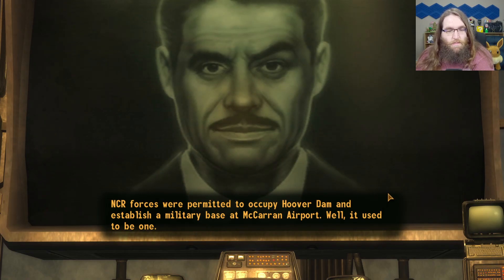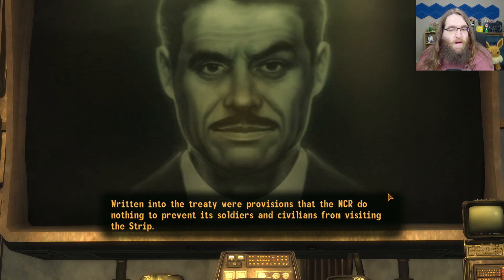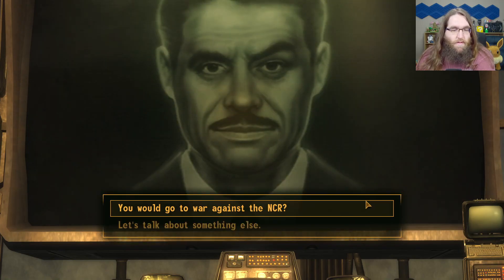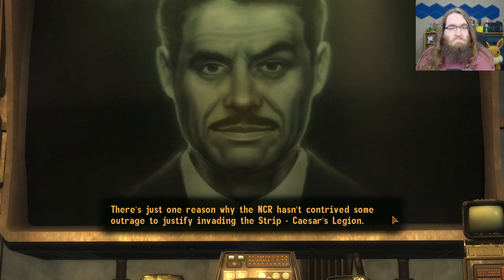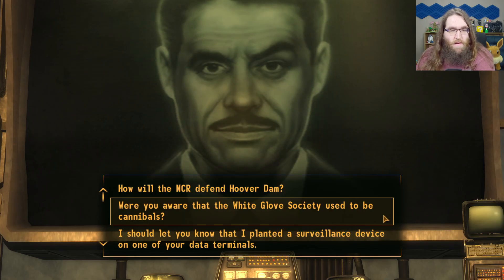What were the terms of your treaty with the NCR? NCR forces were permitted to occupy Hoover Dam and establish a military base at McCarran Airport. They recognized my sovereignty over the Vegas Strip and agreed to supply electricity and water once their engineers repaired the dam. Written into the treaty were provisions that the NCR do nothing to prevent its soldiers and civilians from visiting the Strip — that's how I harness the NCR to my endeavor. Their occupation has been the engine of my growing economy. Would you go to war against the NCR? The salient issue is that they will go to war with me if given the chance. Caesar's Legion — the final battle between those two armies is fast approaching. I can't afford to let either side win on their terms.